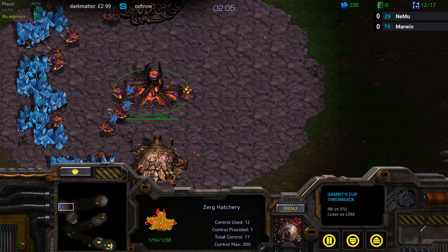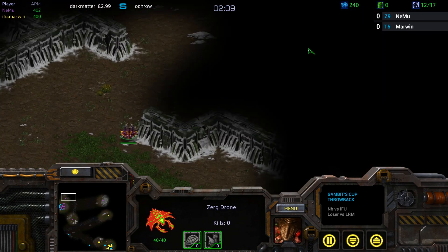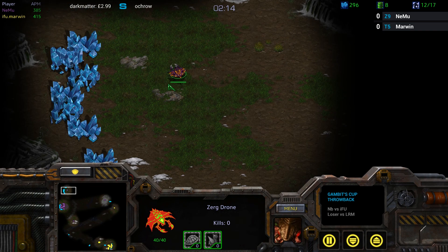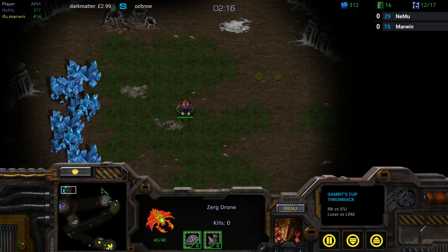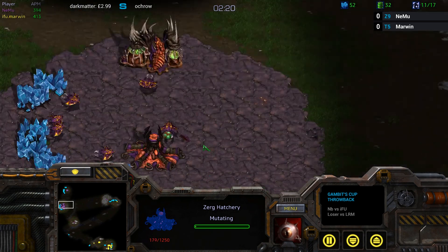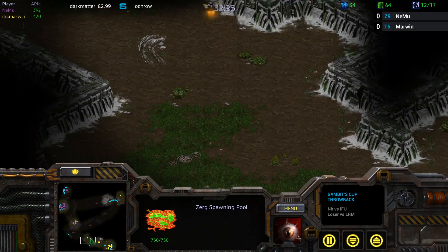If I had to guess, I would say a two-hatch Muta build — which is also quite strong. That also kind of plays into what I was just talking about: if you go for these early aggro builds, you can much more safely get a third base. Like if you go with two-hatch Muta and do a ton of damage, you don't even need to take another main. You can even take the closer third and just constantly keep map control against the Terran.